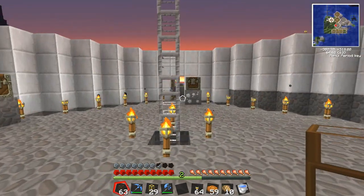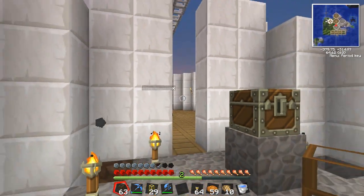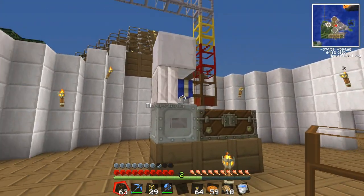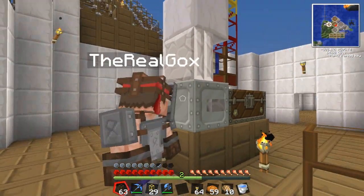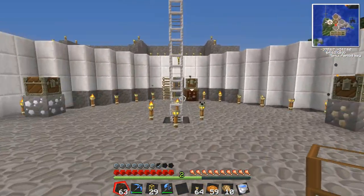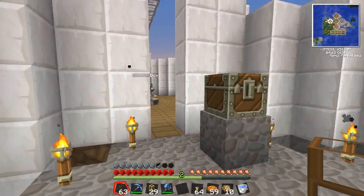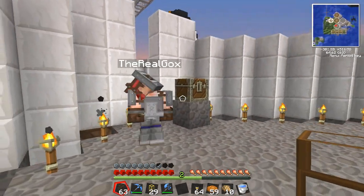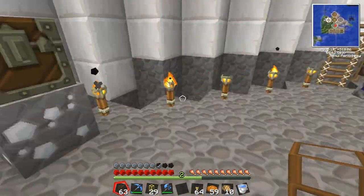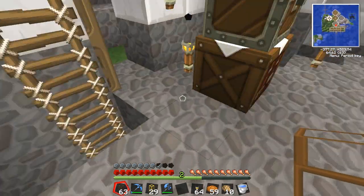What we did last time was create the very beginnings of the sorting machine - the power part. You have a chest that you dump all your stuff in, a button you press to turn the machine on, it pumps items out of the chest. The redstone and gold pipe speed the items up so you don't have to wait all day, and down here is the beginning of the sorting machine.